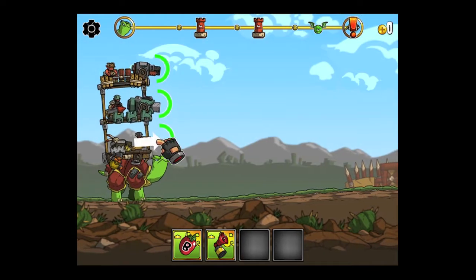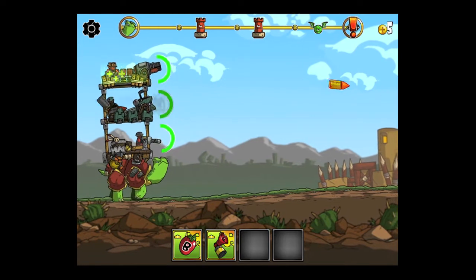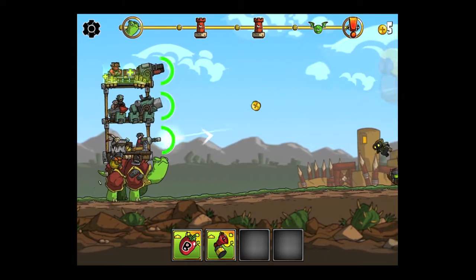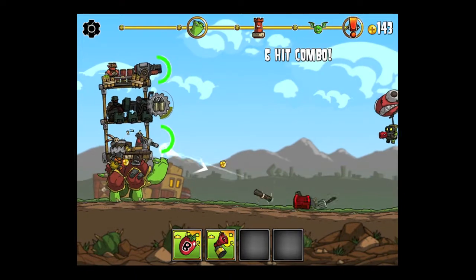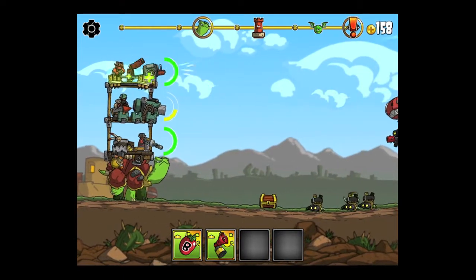There's also the blacksmith up there who is helpful — he repairs your weapons. I have three weapons: a shotgun up top, a cannon in the middle, and a single-shooting gun on the bottom. The enemies come out from the right side and you're scrolling from the left side towards them.